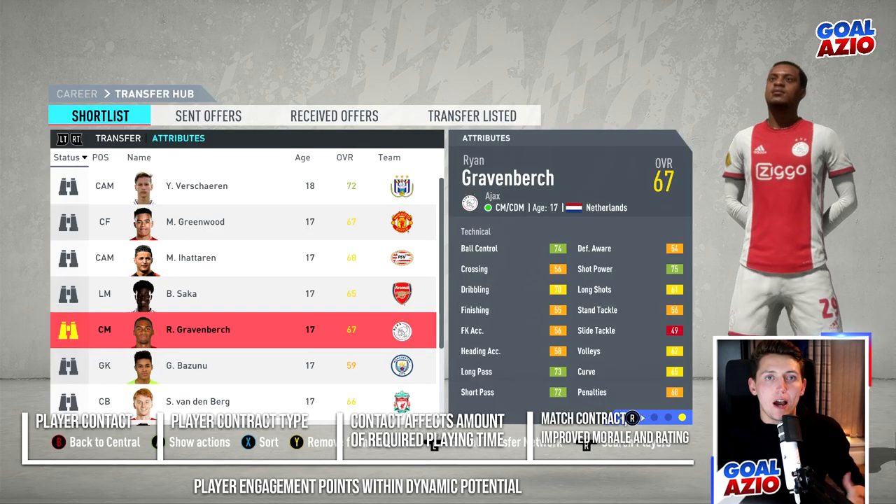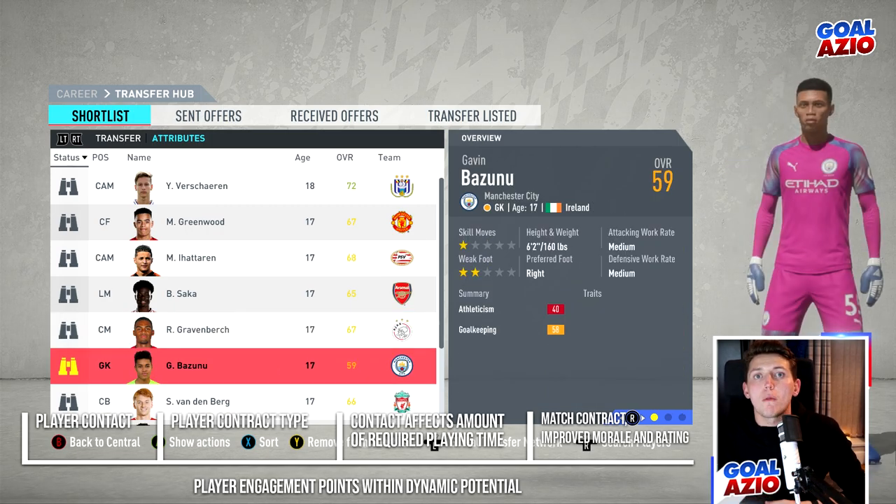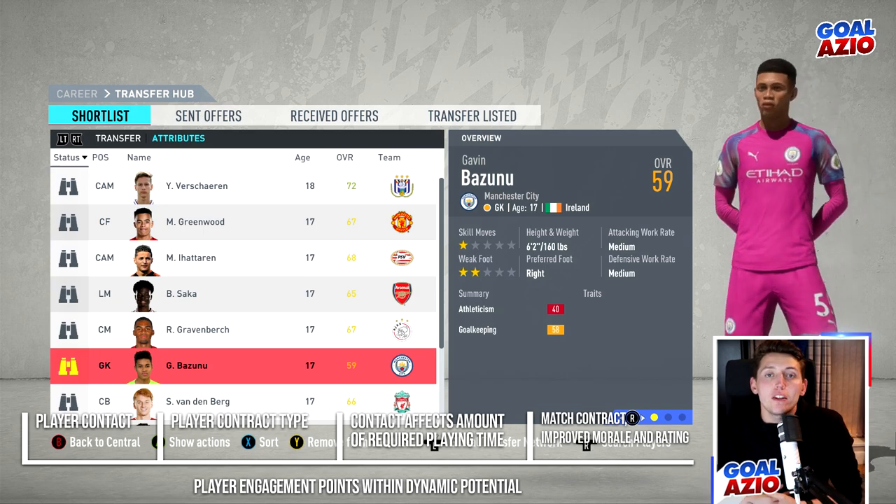Dynamic potential is now affected by several different factors. Usually it's all based on morale and playing time, and for that to actually happen, it's all based on contracts. So when you initially sign a player, if you put them on a critical contract, dynamic potential is going to be a big factor. And it's the same if you sign a sporadic type player — if you sign them on that type of contract and you play them loads, dynamic potential is going to go through the roof. So you need to take that into consideration.